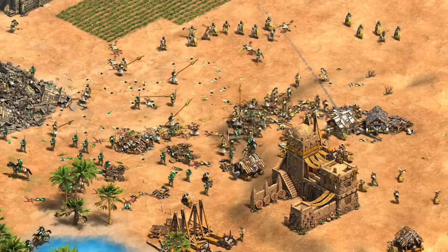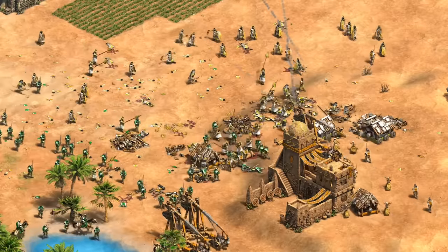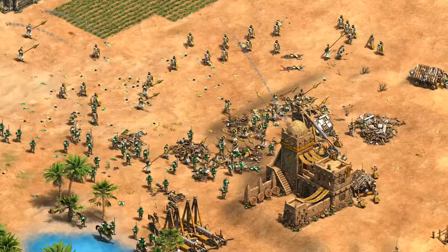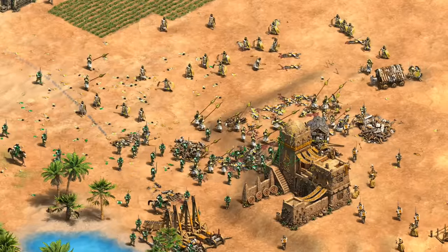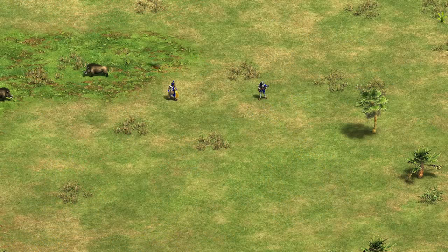Hey guys, Spirit of the Lie here. In this video we're going to take a look at the Incas' unique archery range unit, the Slinger. The Incas are of course a civilization based around finding counter units, and officially this is their answer to enemy infantry — to the extent it's commonly described as the Incas' version of the Hand Cannoneer.